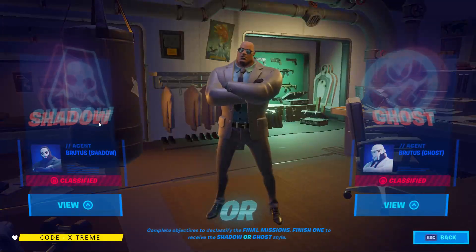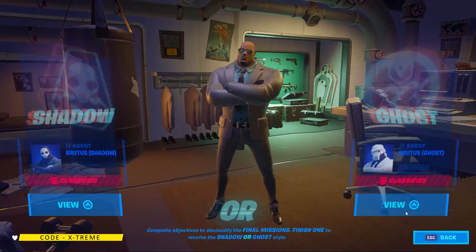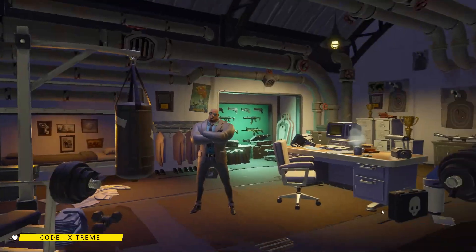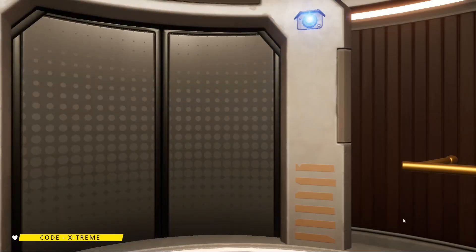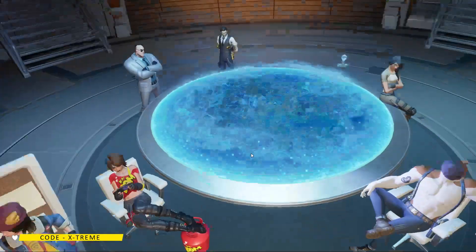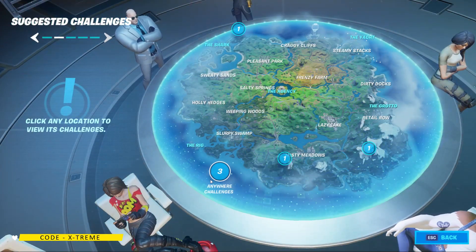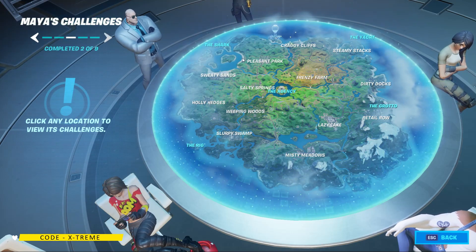So how do you unlock the Brutus Shadow or the Ghost skin? It's pretty simple — all you need to do is go back to the Headquarters, and here you will see this challenges table. Just click on it and you will see the Brutus Briefing challenges.